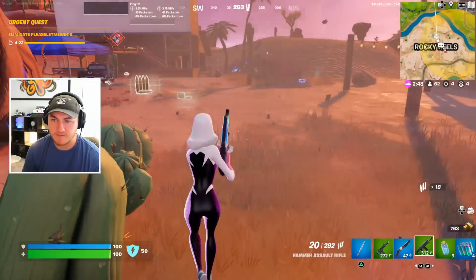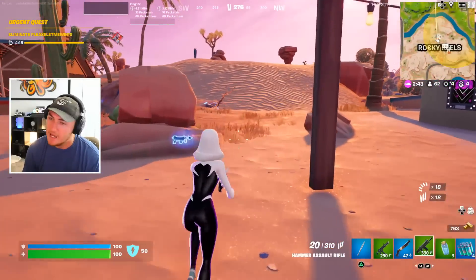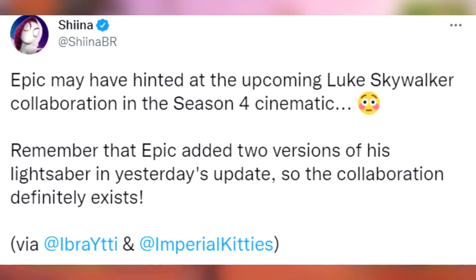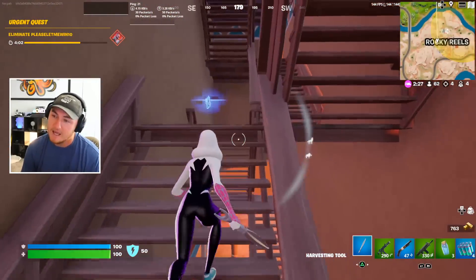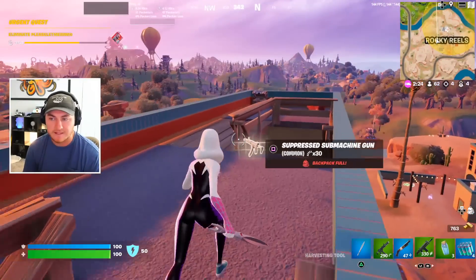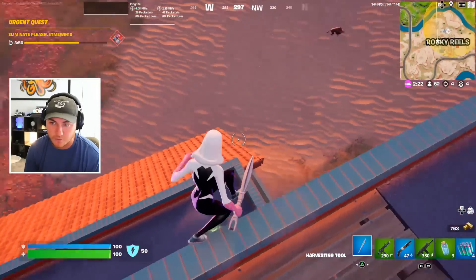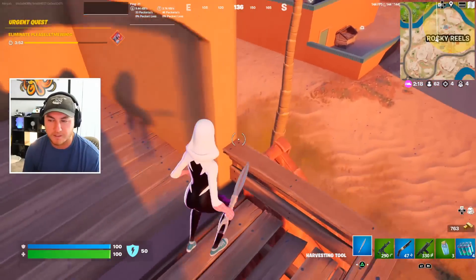Sheena BR, a known dataminer on Twitter, tweeted that Epic may have hinted at an upcoming Luke Skywalker collaboration in the Season 4 cinematic trailer. Epic already added two versions of Luke's lightsabers in previous Star Wars updates, so a collaboration is most likely coming. Last season we had Darth Vader, and when lightsabers returned we got Luke Skywalker's green saber — but we never got a Luke Skywalker skin, which left a lot of people confused.